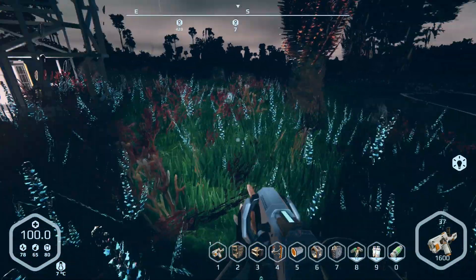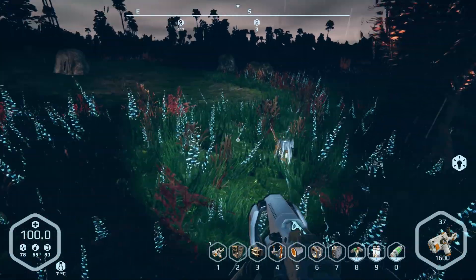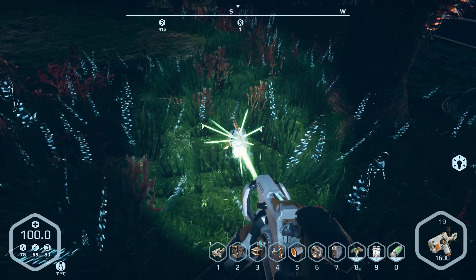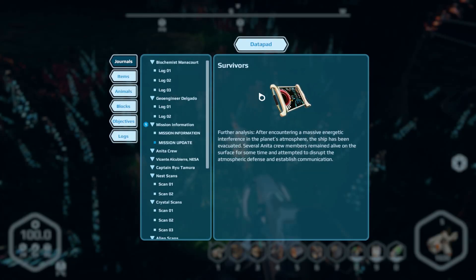Let's look around the place — oh, here's the black box. Scan. Okay: survivors. Further analysis — after encountering a massive energetic interference in the planet's atmosphere, the ship has been evacuated. Several ANITA crew members remain alive on the surface for some time and attempted to disrupt the atmospheric defense and establish communication.